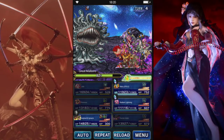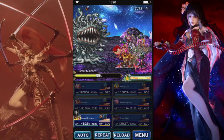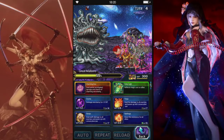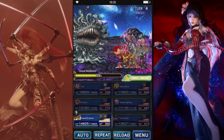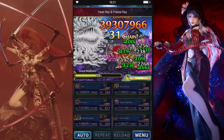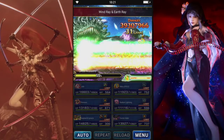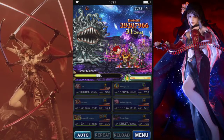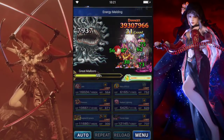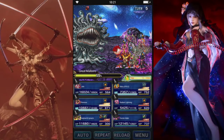Might just have them guard again. Actually, how's the Earth buff — two turns? Yeah, they'll guard, it's fine. Alright, how's our Resist buffs going?